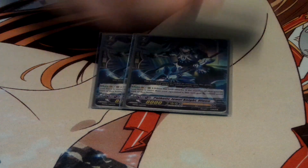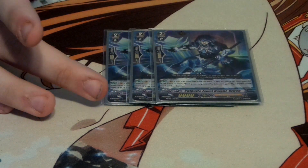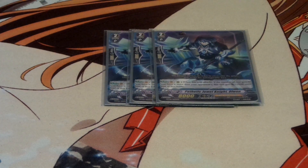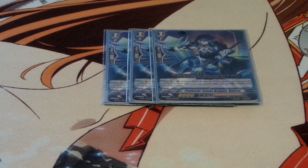Next is my grade twos. I play three Pathetic Jewelknight Owen. When you have more rearguards than your opponent, he's an 11k attacker. I don't really care for him, but his name is Jewelknight, so you have to really play him in this deck, because Gallatin just messes up too many strategies you can do with the other cards.